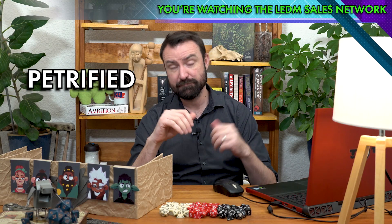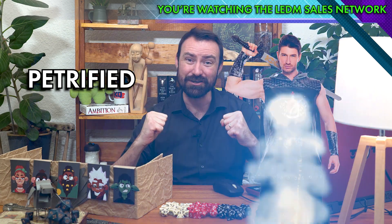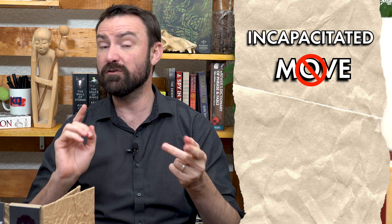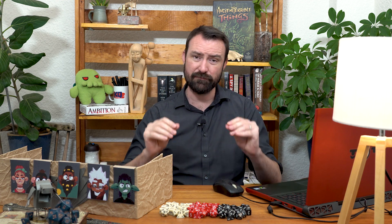And finally we're going to look at petrified. Petrified is the classic — turn that good guy into a good boulder stone. They are incapacitated, can't move or speak, and are completely oblivious to their surroundings. They also cease aging. Their weight increases tenfold. They are resistant to all damage, although attacks do have advantage. They're immune to poison and disease, though poisons and diseases already in their system are still there when they're restored to their fleshy state.